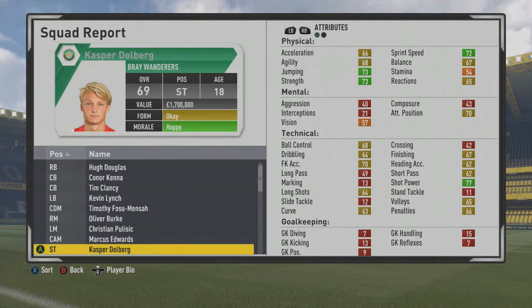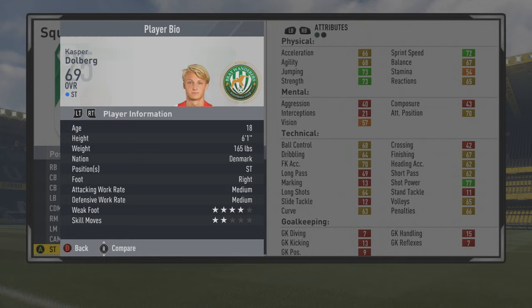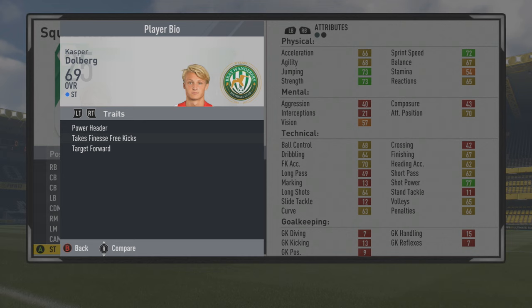Welcome to this player goes - we have a look at Casper, the 18-year-old striker, a 69 overall. You guys have been requesting him a lot lately. He actually just got a plus one to his overall with the recent updates on Thursday. He's a six-foot-one striker, Danish, right-footed, medium/medium work rates, four-star weak foot and two-star skill moves. He has the power header, finesse free kicks, and target forward traits - some solid stats from the start.